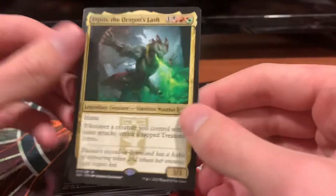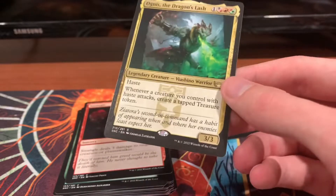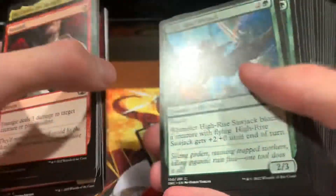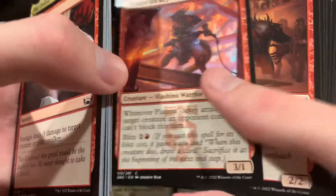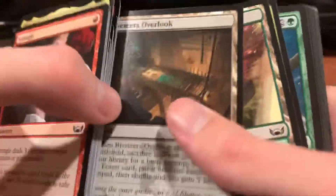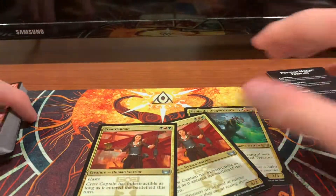Agnes, Dragon's Lash is the rare for this entire pack, which is actually pretty decent — a pretty decent Riveteers card. The whole thing is kind of all about treasures: any time a creature with haste attacks, you create a tapped treasure token. Looking at the pack, I think this included a handful of creatures that have haste or could give creatures haste. Let's look real quick — right, that's got haste, that's got haste. There's only the three cards that came with this that had haste.